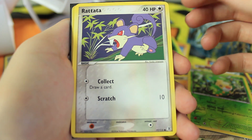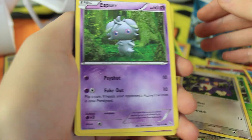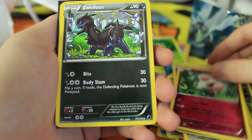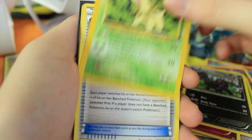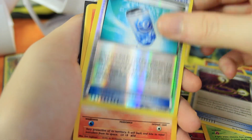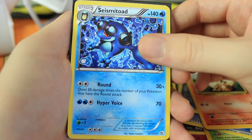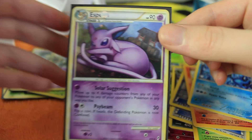A Rattata with Collect — draw a card, not bad. My recording stopped as expected after about 10 minutes, but we're back. We have an Espurr, a reverse holographic Spritzee — we've gotten like three of those. We have a Zweilous, another one of these Bayleefs, an Escape Rope, and a reverse holographic Evo Soda. A fourth Growlithe — how many does this guy have? Our rare is a Seismitoad, and the last card is a holographic Espeon.